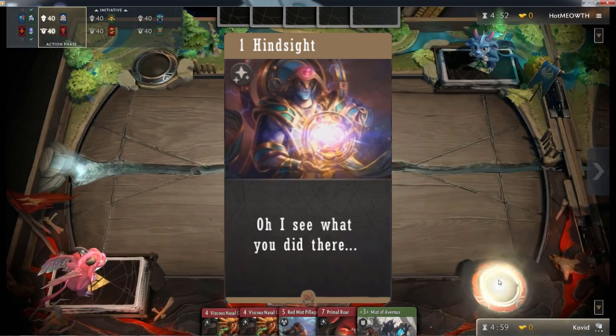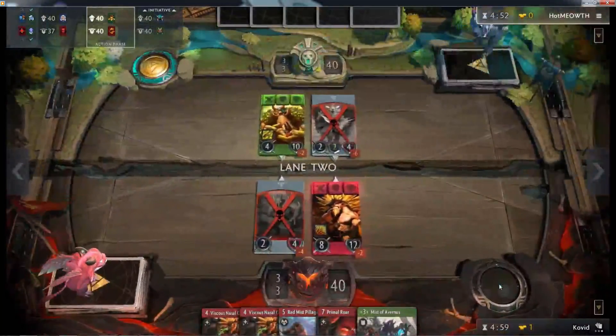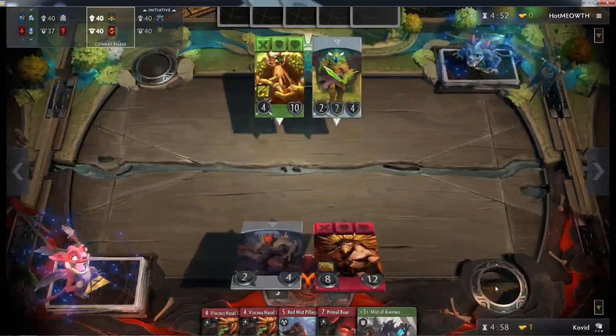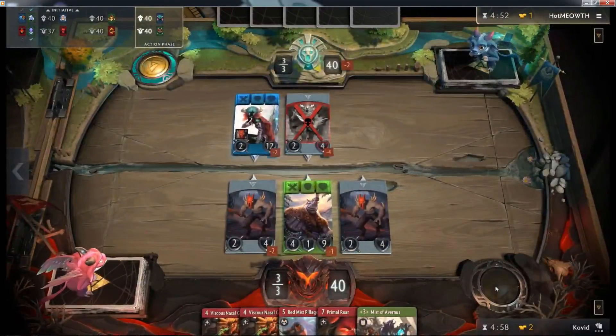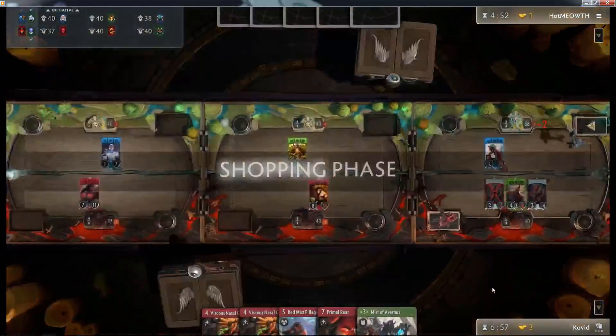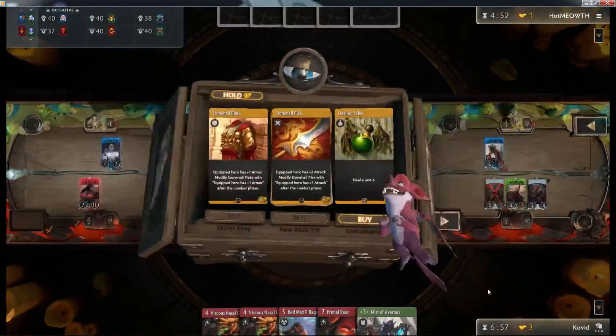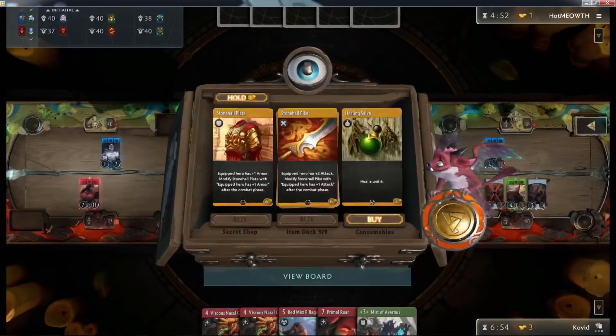Very importantly, point out the good things they did so that you guys can copy this at home. Today we have what looks to be a red-green mid-range deck from a player called Covid against a player called Hot Me Ice using a blue-green deck. It's going to be largely creep-based and then have some spikes later on. This first initial stage, not much going on here, just hitting pass and trading in.